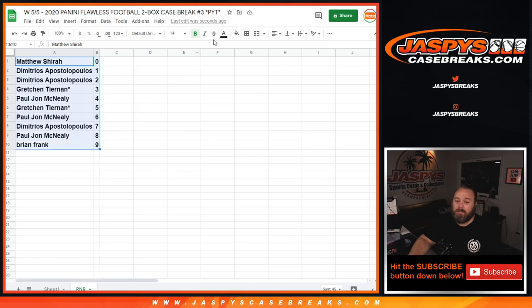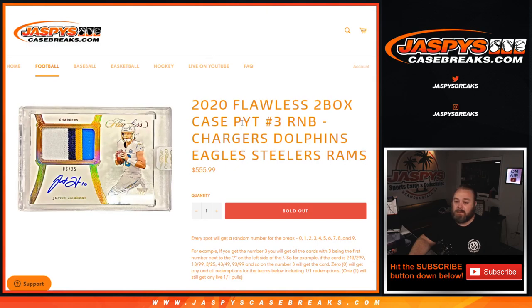So that's the random number block randomizer for Flawless 2-box case, pick your team number 3, random number block: Chargers, Dolphins, Eagles, Steelers, and Rams. The break itself coming up next. I'm Sean, JaspeysCaseBreaks.com. Thanks for hanging out, I'll see you next time.